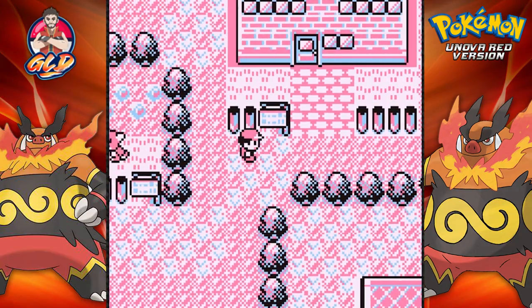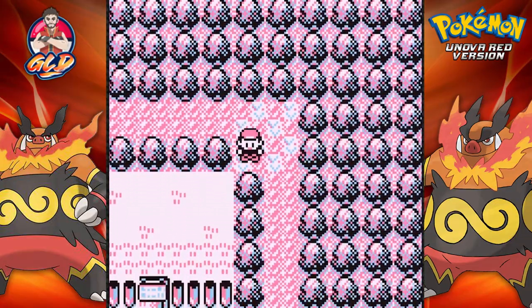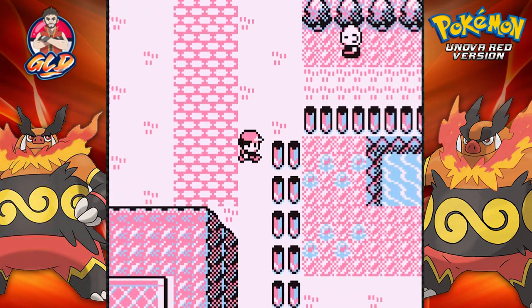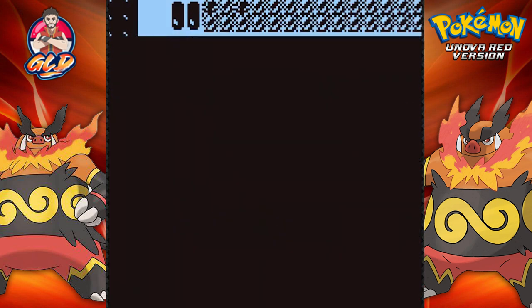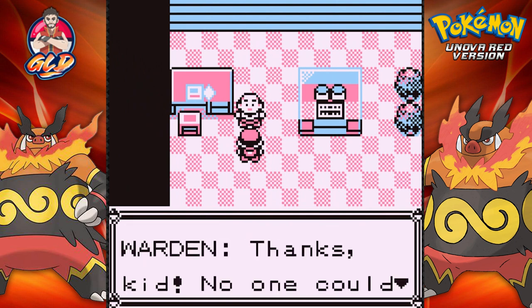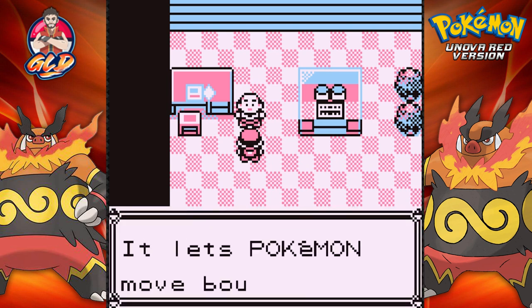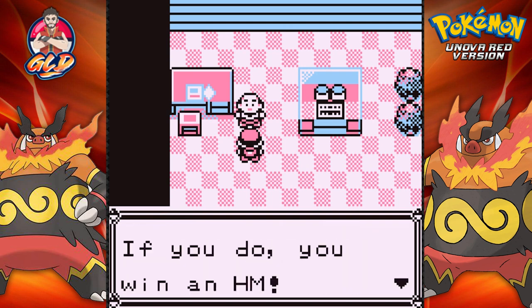We got a good haul and now it's time to go back to the Warden's house. We need to return his Gold Teeth because homie can't talk without them. Why do they have to make it a maze? Here we are talking to him — yes we've given him his Gold Teeth. He says thanks, no one could understand a word he said. He gives us something for our trouble: HM04 Strength, which lets a Pokemon move boulders outside of battle.